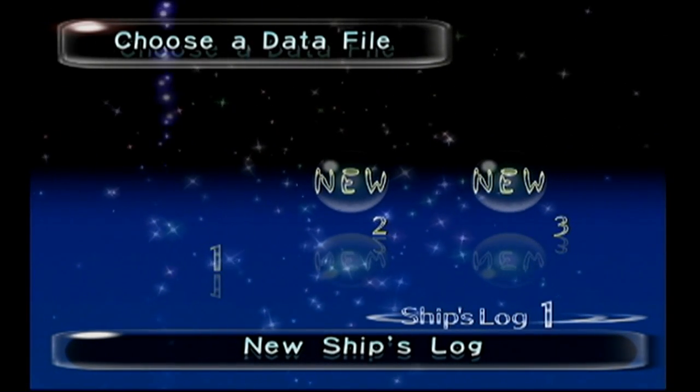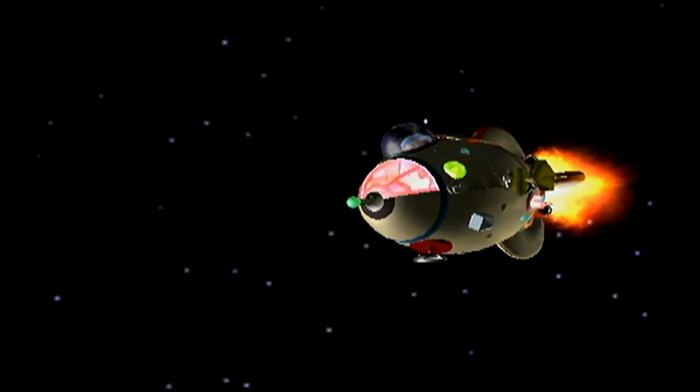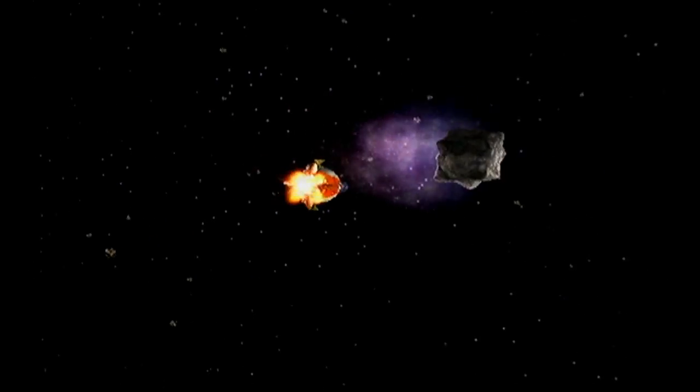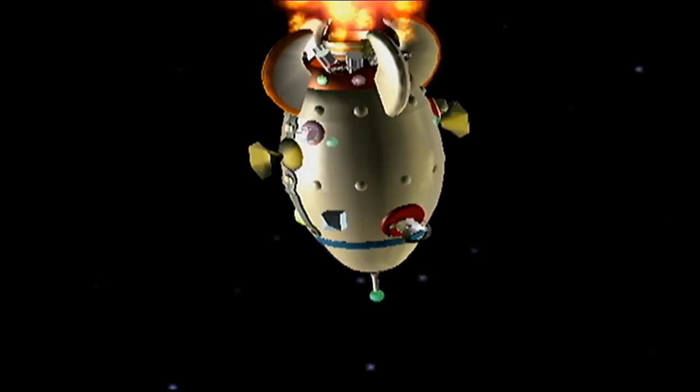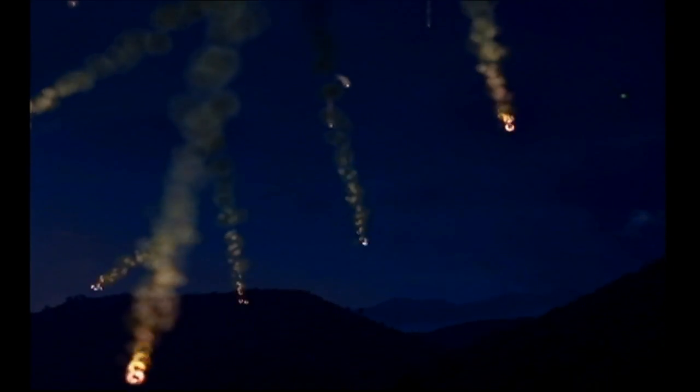I'll tell you more about my childhood experience with this game as we go through. That is us — that is Captain Olimar, traveling through space — when unexpectedly, a meteor crashes into us. Is it a meteor or an asteroid? One of the two. And we go careening toward an unknown planet, full of dangerous life forms.